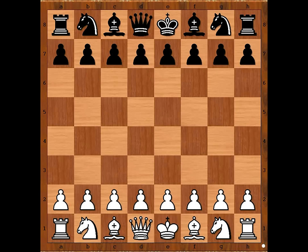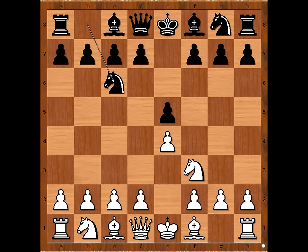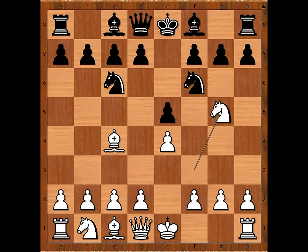Christoph van der Loo had the white pieces and he started with e4. Hessling played e5, knight to f3, knight to c6, bishop to c4 — the Italian opening — knight to f6, the Two Knight Defense. Knight to g5, going for the Fried Liver Attack, attacking the pawn on f7.